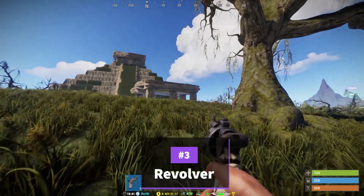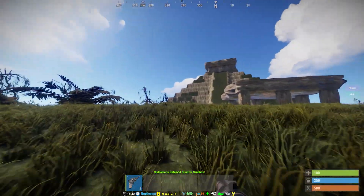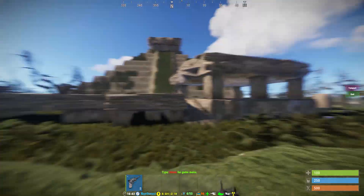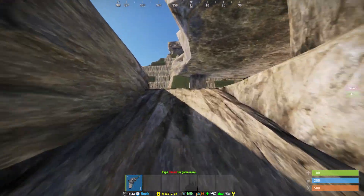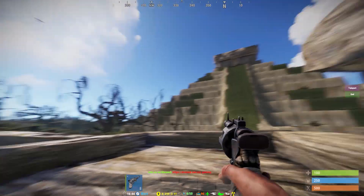The third weapon you should get as soon as you can is a revolver. It is one of the first guns you can get and this gun can protect you from even the giant clans. They are very easy to make and very reliable weapons. You need a level 1 workbench just like the crossbow, but workbenches are very easy to get, especially level 1.